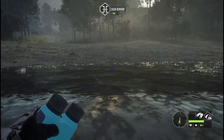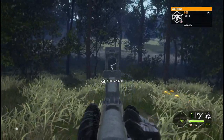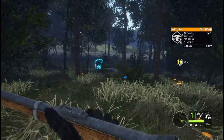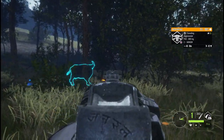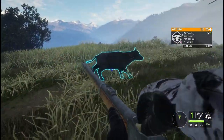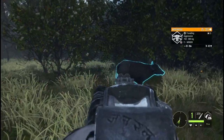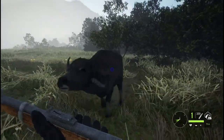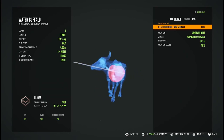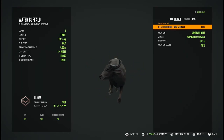On to the next Class 9 species - Water Buffalo is on me. I'm going to detest the site. These things go down quick - no problem getting through that Water Buffalo.